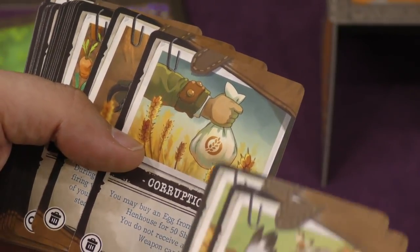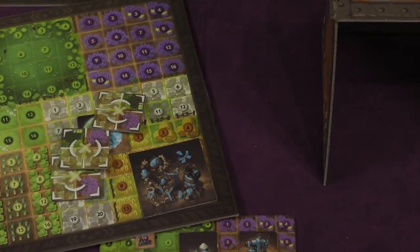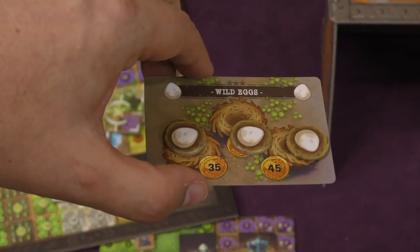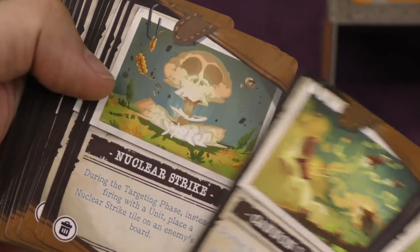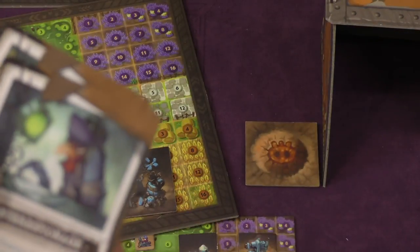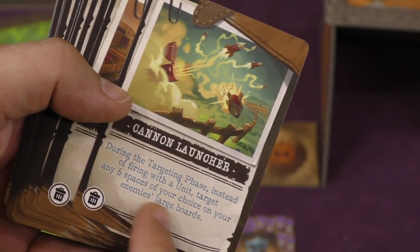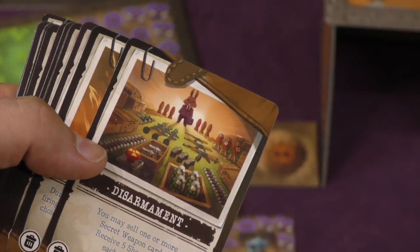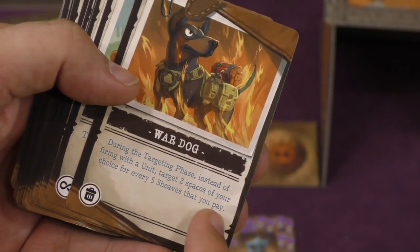Well, because you want to get eggs as quickly as you possibly can. Why do you want to get eggs? Because the first person to get five eggs wins the game. Many of your units have an egg on them — your bigger stuff usually. When that gets destroyed, you put an egg on it. Your opponents can buy the egg for 25 sheaves, and if they do, they also get one of these cards. There's also wild eggs that anyone can buy, but there's only three, and they're more expensive. There's also a cannon launcher, a nuclear strike where you drop the nuclear token on somebody's board, and you can steal a secret weapon card from somebody else. You can target six spaces of your choice, sell a secret weapon card for money, or during the targeting phase send a firing unit to target two spaces for every five sheaves you pay.